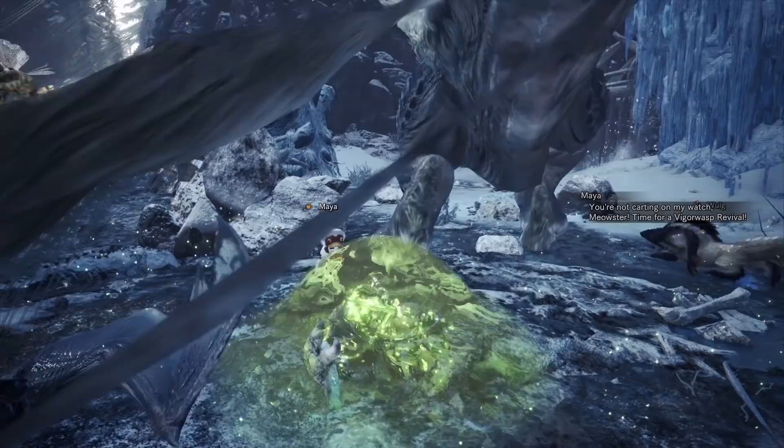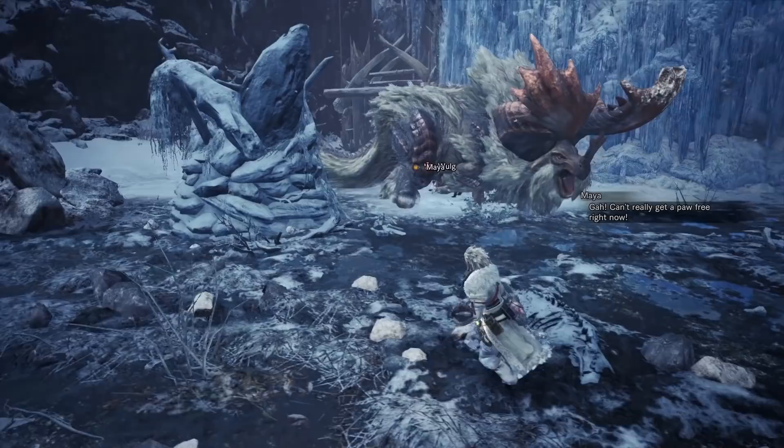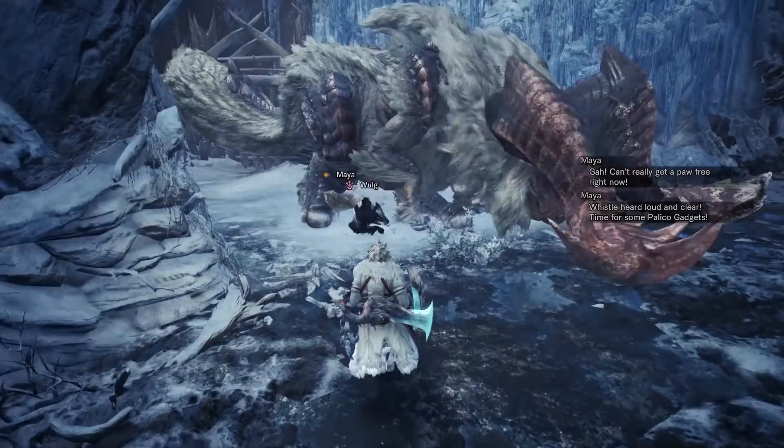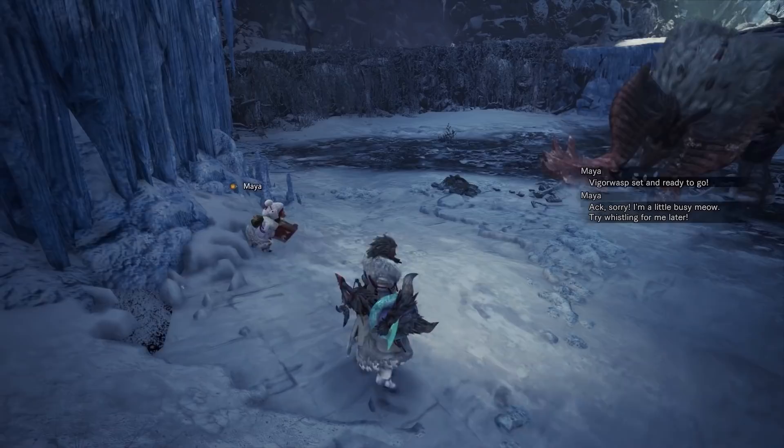It's basically a get-out-of-jail-free card, allowing you to continue a hunt even if you fainted. However, be careful — if a monster is fast and aggressive and you're a little unlucky, as the recovery animation is playing out where your Hunter gets up and gives your Palico a thumbs up, you could potentially get hit again and faint immediately as you'll only have a small amount of health. Nonetheless, this is a great tool especially if you only have a few faints left on a hunt.